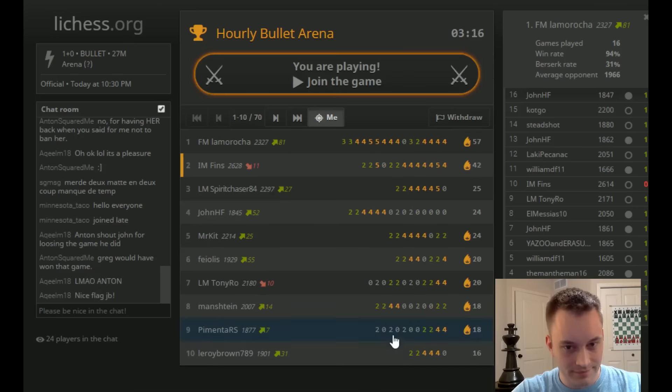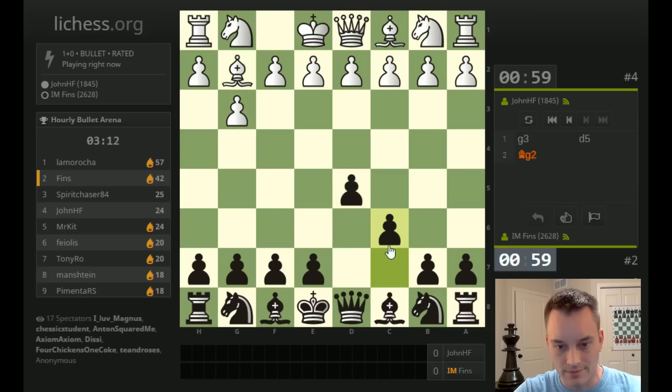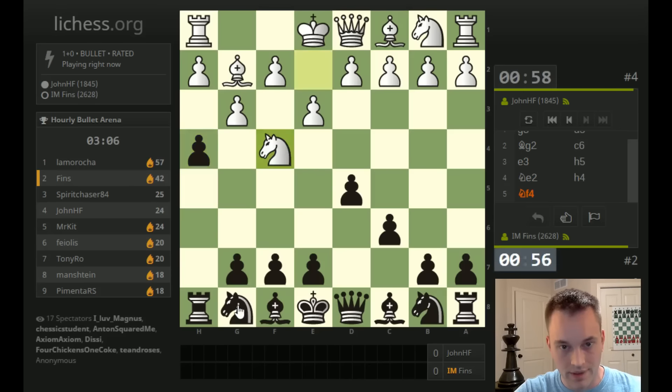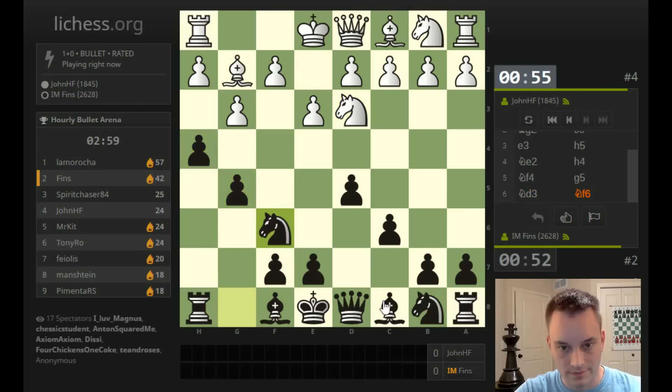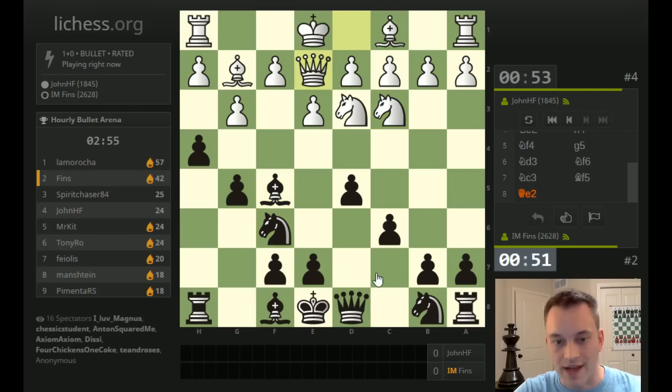Thank you, Akil — I'm glad you appreciated that flag. John HF is the next opponent. Let's have some fun — let's play h5 followed by h4, hack away on the king side just like we were before. Let's go knight f6.